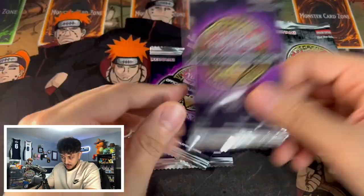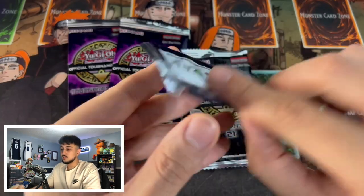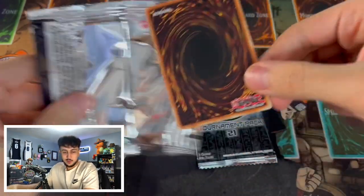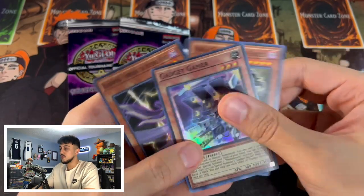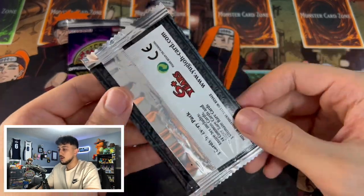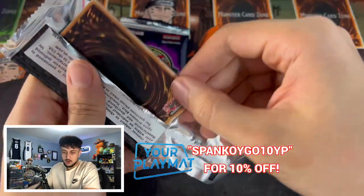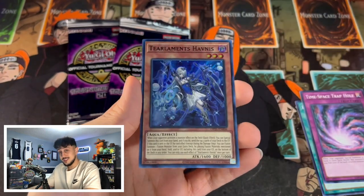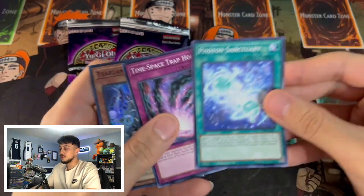Let's open an OTS 20 and an OTS 21 just to see what a normal pack looks like. I'd love to pull an ultimate rare, but it's unlikely. We got a Gadget — there's our super rare. We also have a Hanzo; ninjas have been picking up in popularity, so that's cool. For the OTS 21, my friend gave it to me — I was afraid it'd be a Mudragon but it turned out to be a Havanis. Photon Sanctuary being a common is kind of nice.